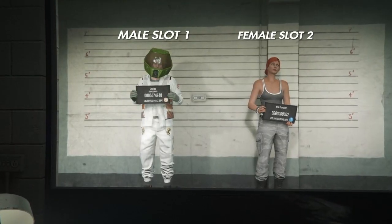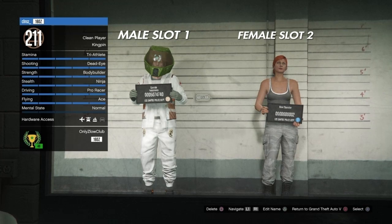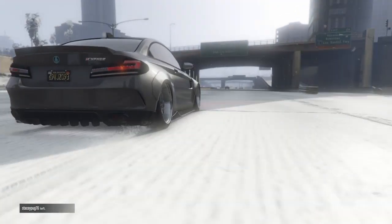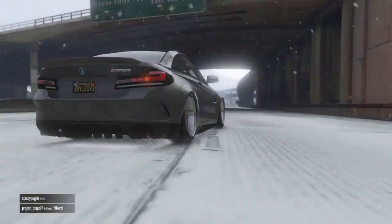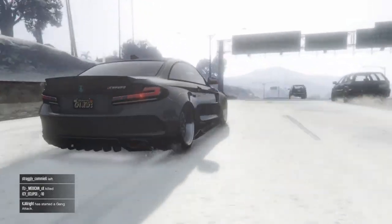The requirements to do this glitch: your male character has to be on slot number one, which is your main character, and your female character has to be on slot number two, which is your second character. It must be that way or else this glitch is not going to work. Also, for the people watching this video after the Christmas update, yes, this glitch still works and it's always going to work unless Rockstar patches the transfer glitches, which I doubt they will.